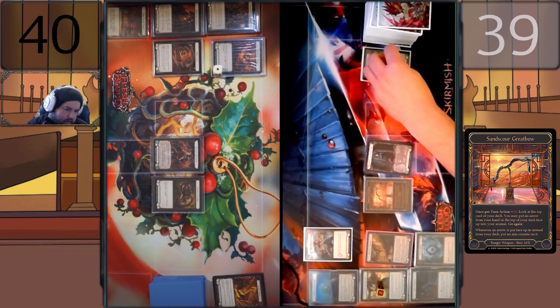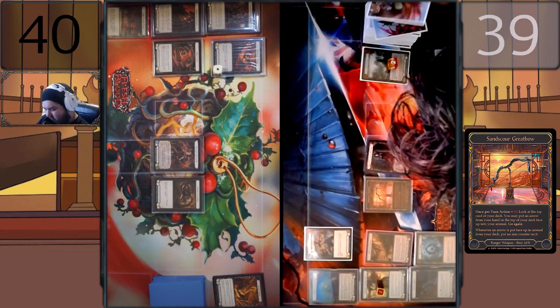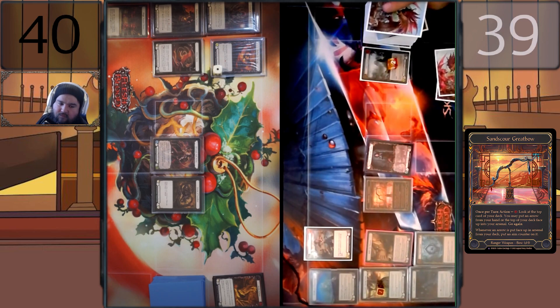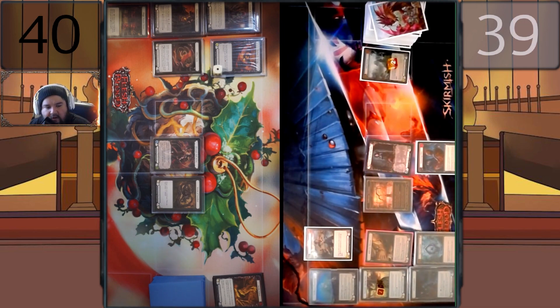I have one floating, so I will choose to look at the top of my deck. You may put an arrow from hand or top of deck face up into arsenal — whenever an arrow is put face up into arsenal you may put an aim counter on it. I will choose to do that. It will have an aim counter on it — Hemorrhage Boar has an aim counter on it. When this hits I destroy a card in their arsenal — hell yeah!